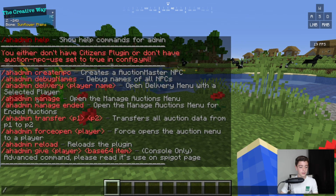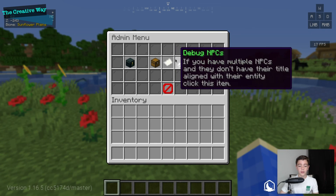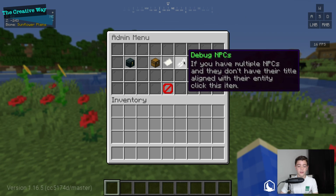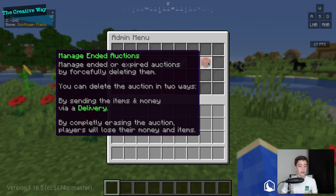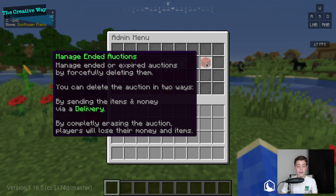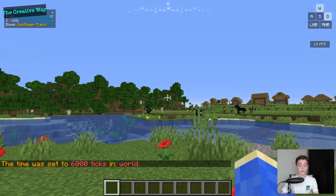You can debug NPCs if you have multiple — you can reset their title and it should all work properly. You can manage auctions that have ended as an admin, and you can send money to players. It automatically hooks in with Vault.